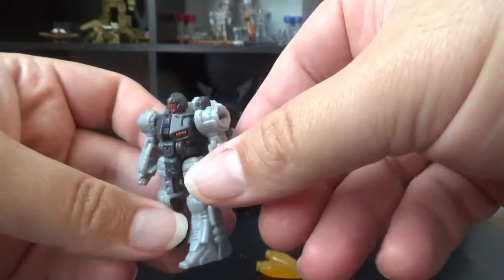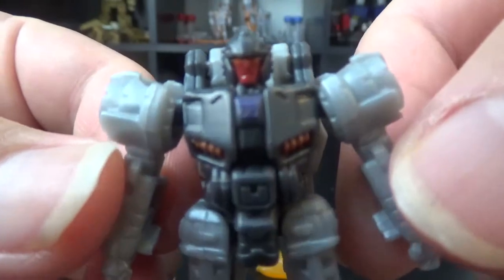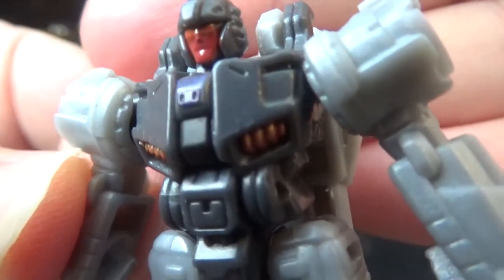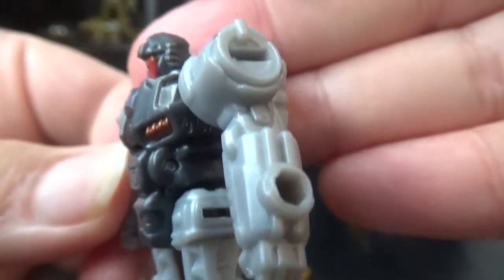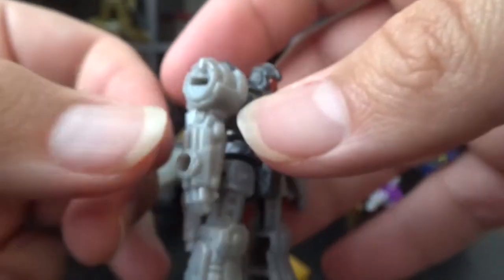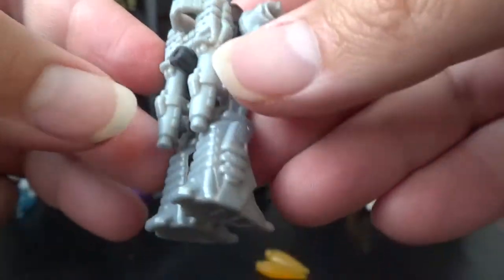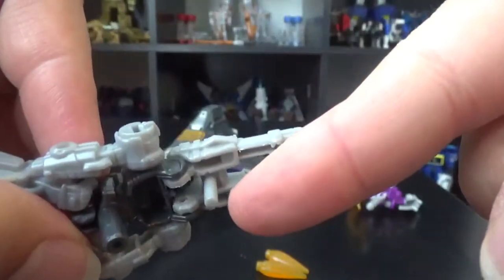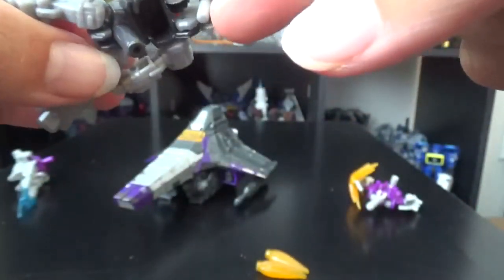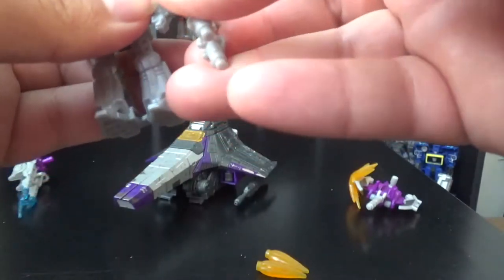Fracas was the target master for Scourge, who came previously in the Titans Returns toy line. Let's look at that detail and try to focus on his face. Not bad — nice little transformer. There's a second handle — I realize it's for him to carry his own gun, because you can pop this piece off. There's always a purpose for everything; you've just got to figure out what it is.